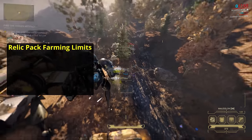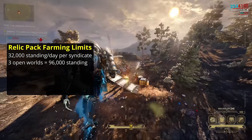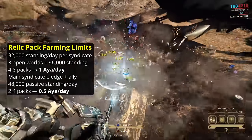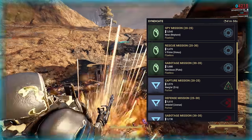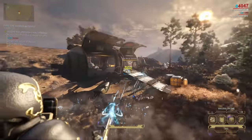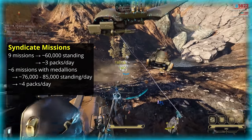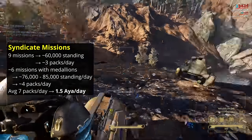With the maximum standing you can get per syndicate per day being 32,000 at Legendary 2, maxing out your standing with all three open world syndicates will average out to 1 Aya per day. For the 6 core syndicates, the passive standing from pledging to a syndicate will net you an average of around 1 Aya every 2 days. Most players maintaining up to 3 syndicates for their missions will get 3 relic packs per day from mission standing rewards on average, and a further roughly 4 relic packs per day from finding all the syndicate medallions, averaging out to around another 1.5 Aya per day.